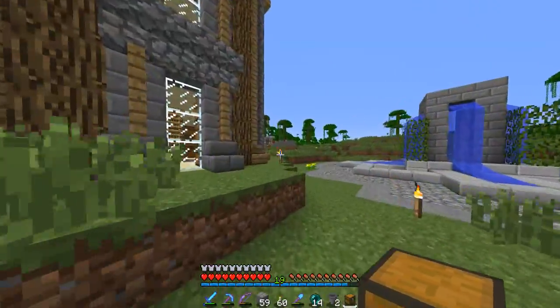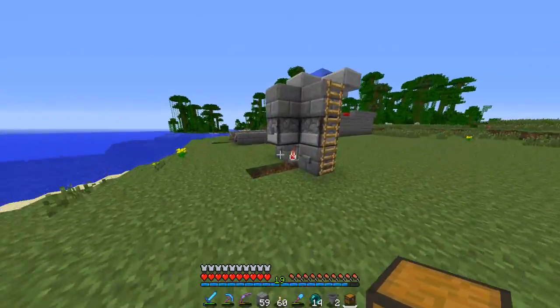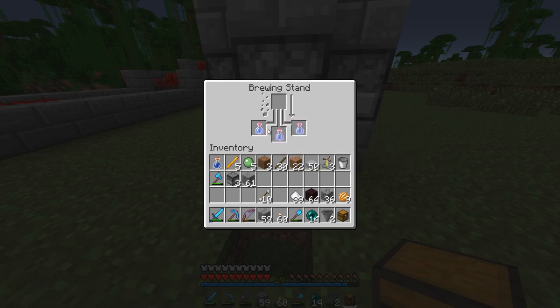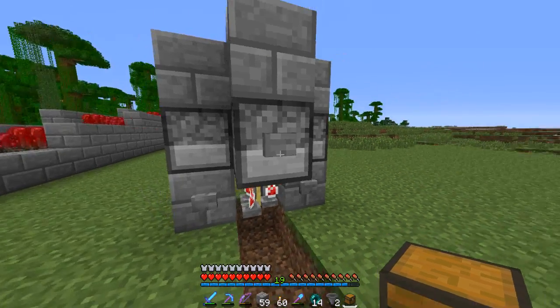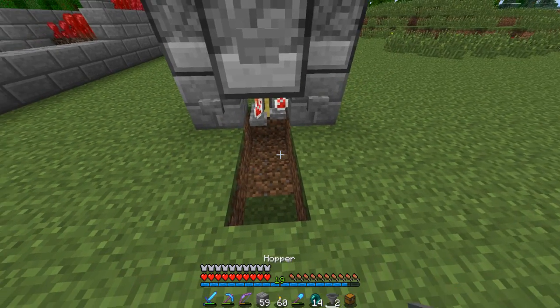Let's set the sugar up and see if we got our speed potions already — I think they're done brewing. Let's give it a look. Okay, we got speed potions of three minutes! Now we're going to put the redstone in there, which will make them longer — they will be around six minutes, I believe.